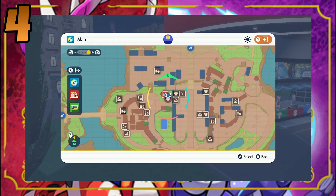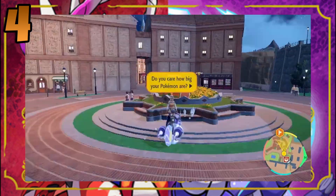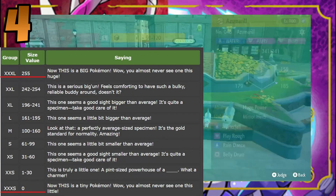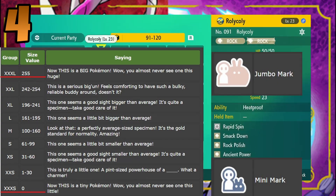If you head over to Mesagoza, by one of the Pokeball flowerbeds in the west of the city, you'll find a guy next to Pachirisu. He will check your Pokemon's size. If your Pokemon happens to be its biggest or smallest size, it will receive a special mark, which functions the same as ribbons from previous games.